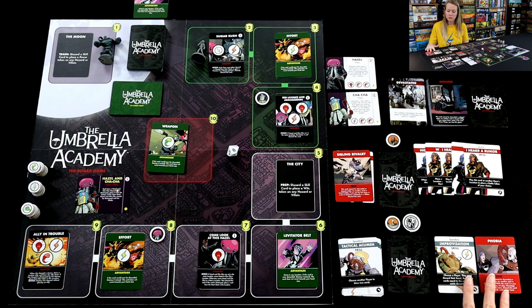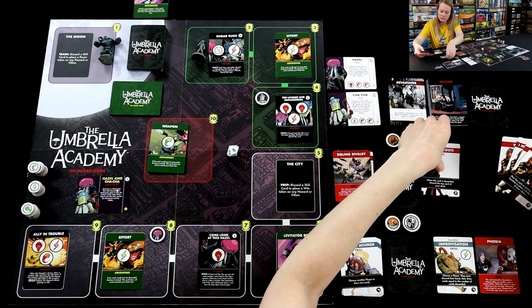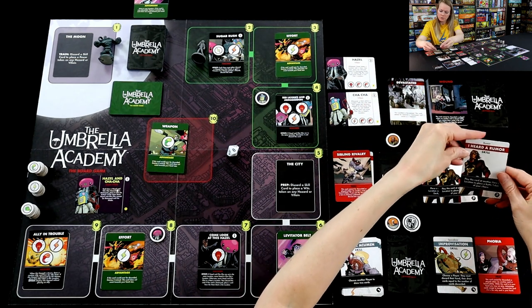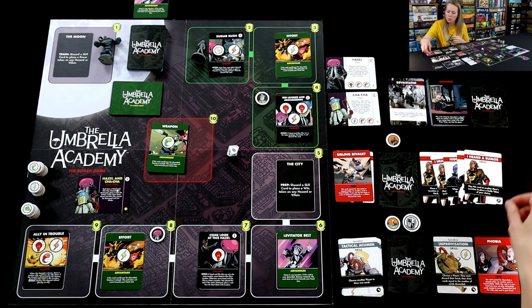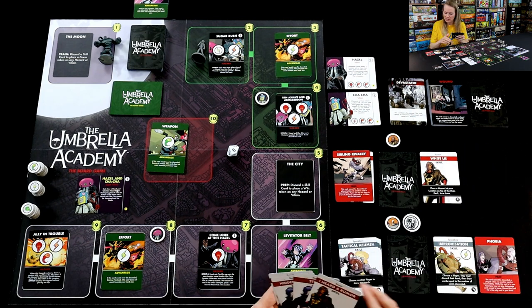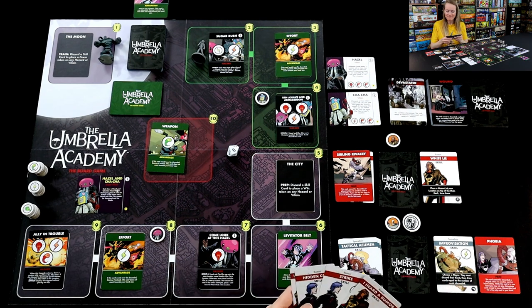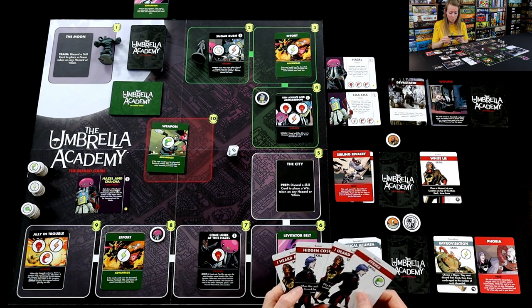Then it's back to Rumor. Rumor has to play a card at another hero's location to place a battle token of their choice. Rumor moved over to Sugar Rush thinking they could play a symbol, but without Space Boy there I'm not sure they can even do that. Oh no — Space Boy can't get off the moon. Oh dear, I might be in a real pickle.